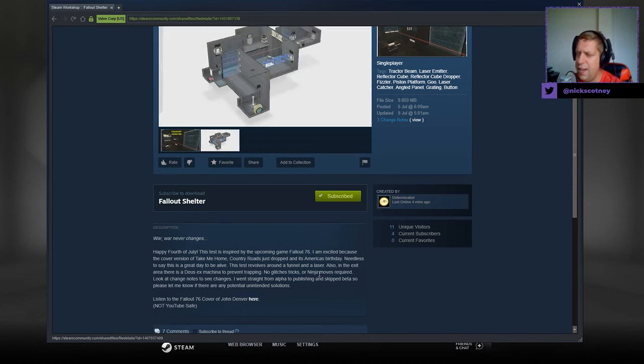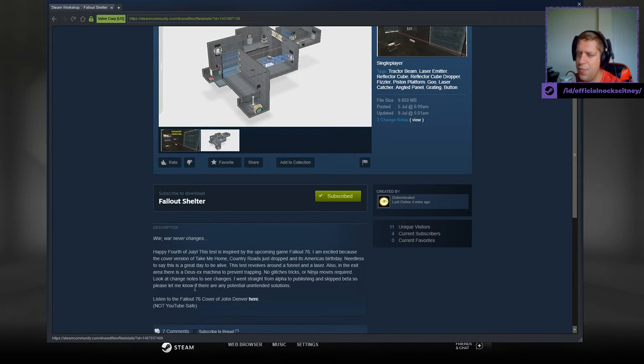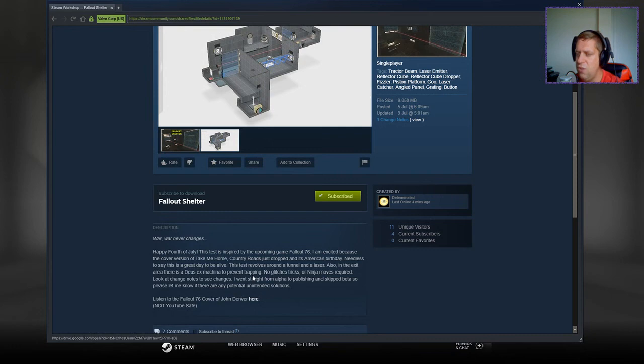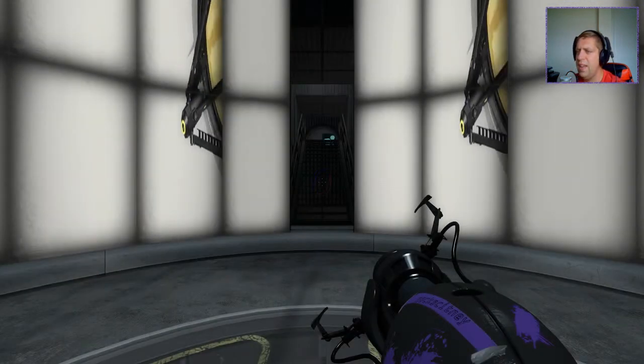This test revolves around a funnel and a laser. Also, in the exit area, there is a deus ex machina to prevent trapping. No glitches, tricks or ninja moves required. Look at the change note to see changes. I went straight from alpha to publishing and skipped beta, so please let me know if there are any potential unintended solutions. They are looking for thoughts on the puzzle quality and aesthetics.